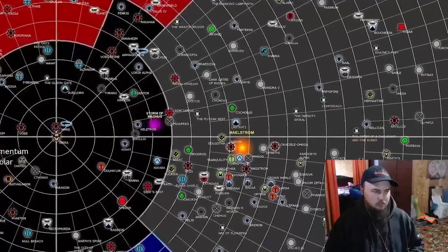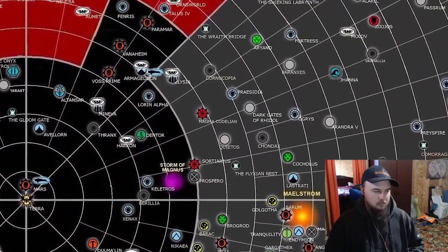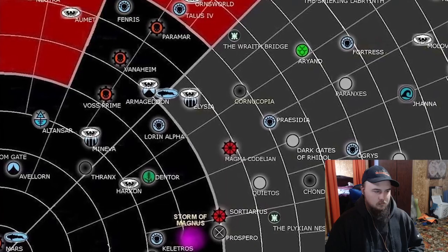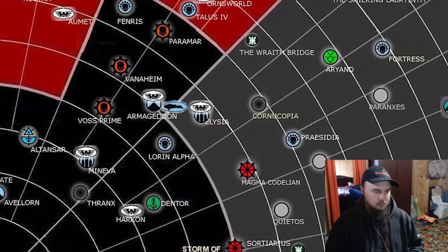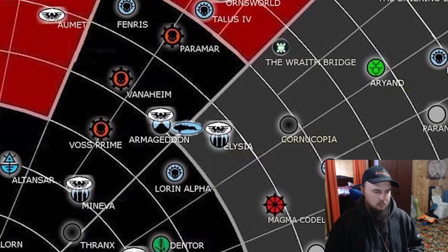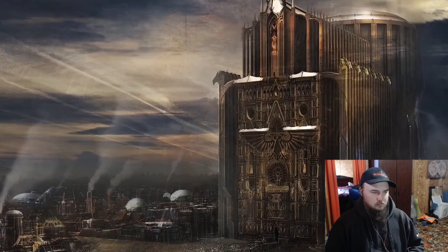In our video today we're going to explore the origins of the Elysian Drop Troops, their organization, combat doctrine, and so forth. As always, we're going to start with the planet itself. Elysia is a very interesting planet, partly because it's not some blasted landscape of hive cities and hazardous waste. Elysia fits its name — a beautiful verdant world of rich greens, blue oceans, and clear skies, classified as a civilized world, which differs from a hive world in that it hasn't reached the population capacity to require massive hive cities.